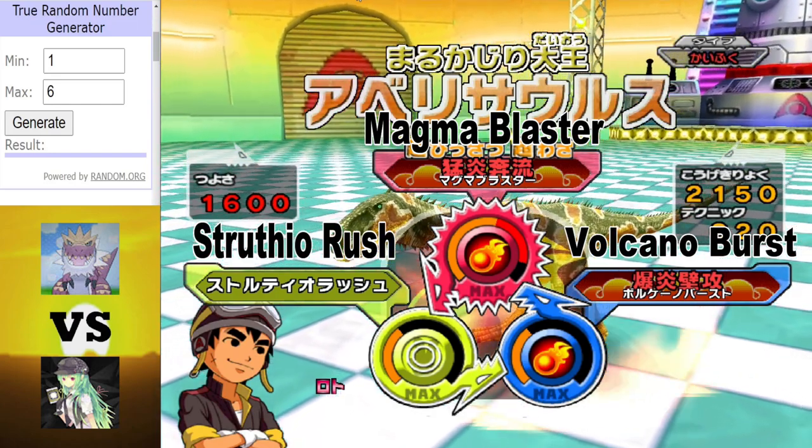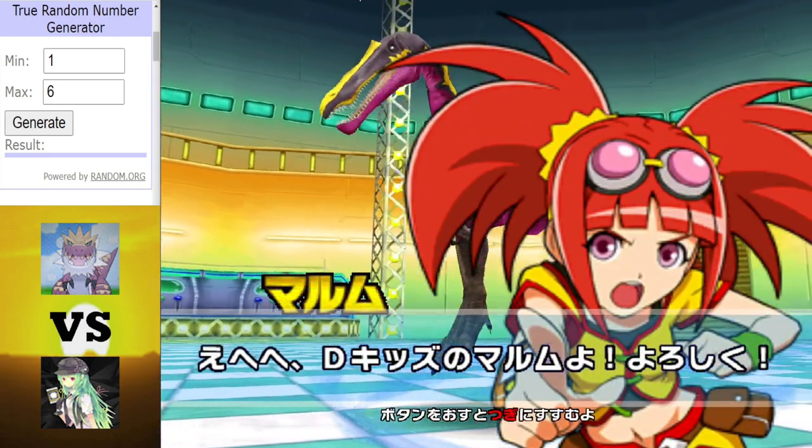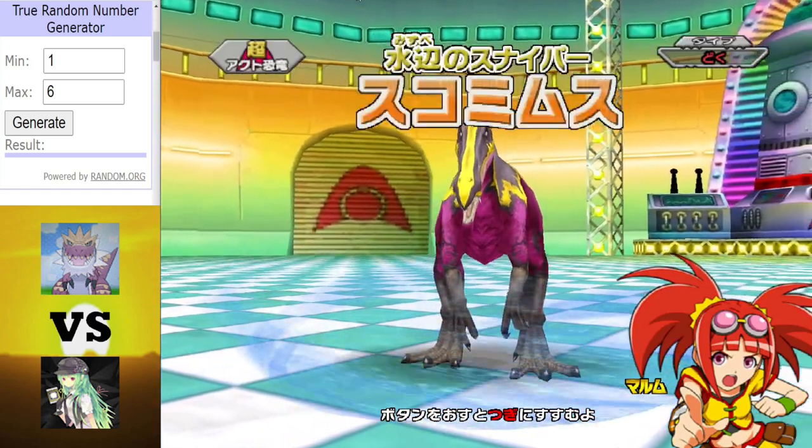In the red corner for LePope, we have an Abelosaurus. However, it will be at a type disadvantage, because in the blue corner for DinosaurQ777, we have an AlphaSucamimus.